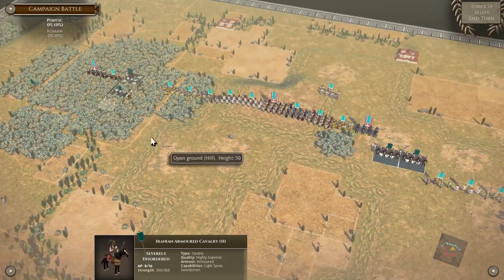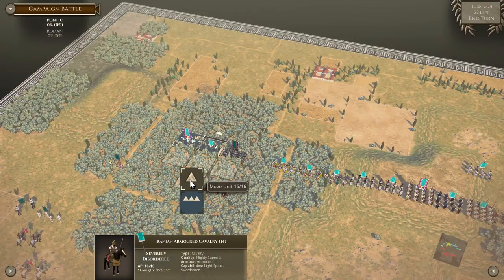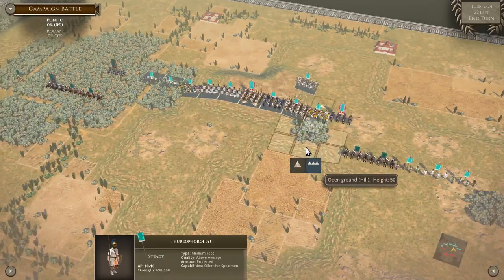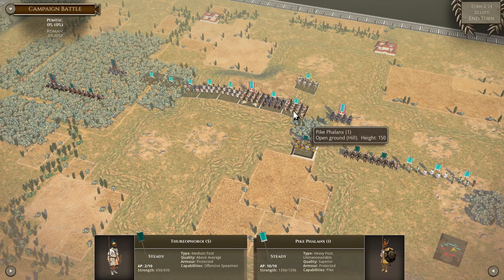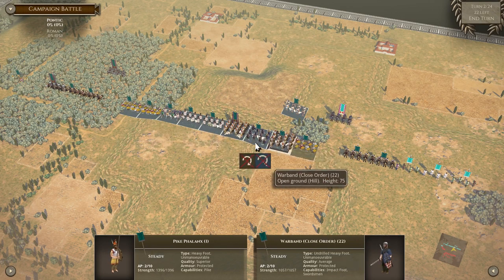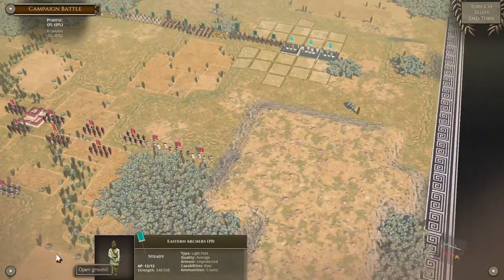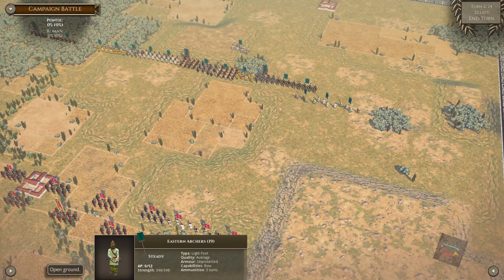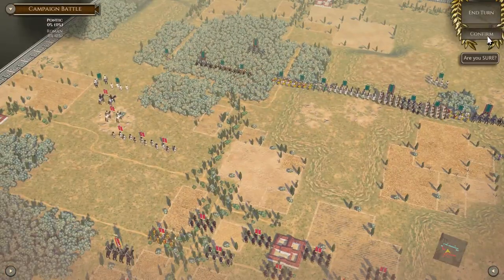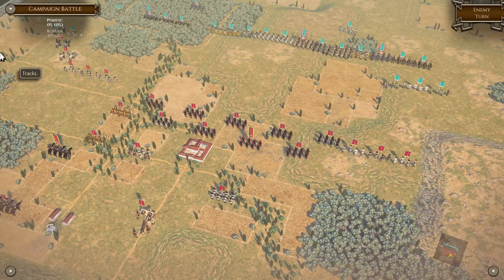So let's move these guys up. I'm still severely disordered, but I'm getting them out of there. Let's move everybody - I've got to get them out of that stupid hill so they're not all disordered. Everybody is steady. You can move up here. And because no one's even over here as far as I can tell, we're in a good spot. So my line is actually just about as wide as the Roman line, and my cavalry is going to be pretty key in being able to maneuver there.